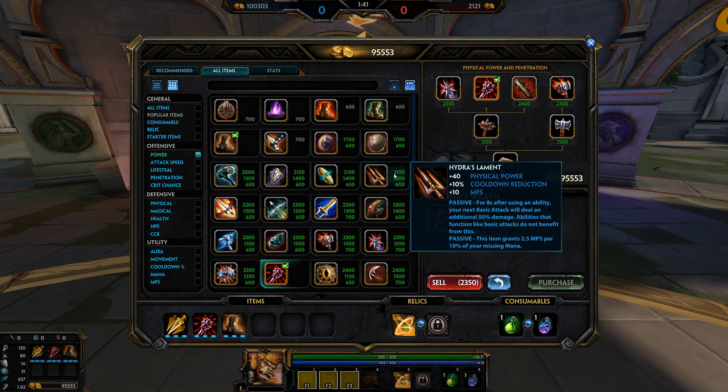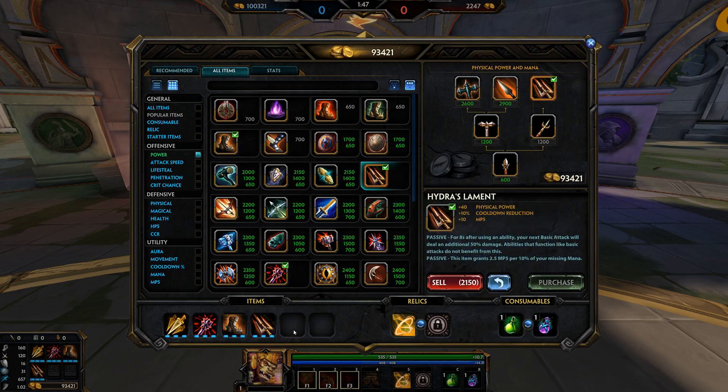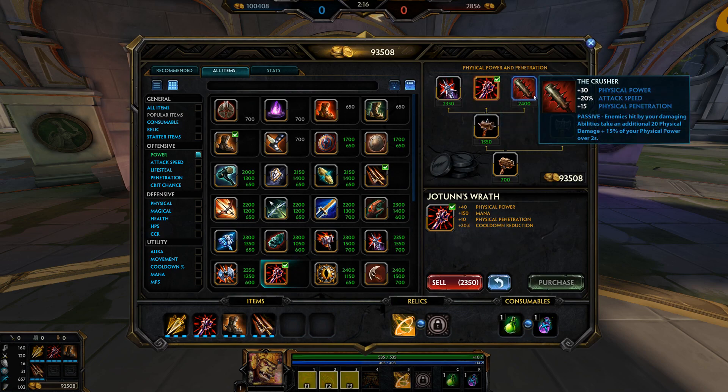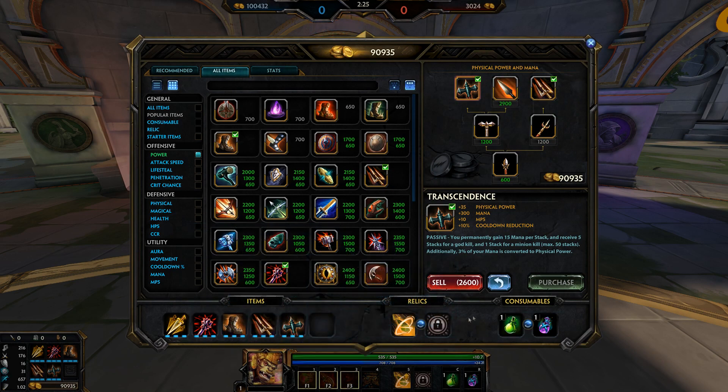Your next item after that, pretty much all the time, is going to be Hydra's Lament, and these are sort of your core items. After this, there is a core item for your 4th slot — generally one of the other maces. Brawler's Beatstick if they have heals becoming a problem, or Crusher if you're getting fed. The other option is to build into Transcendence — a massive power spike — and this will finish your 40% cooldown reduction.